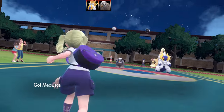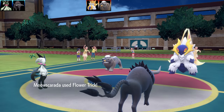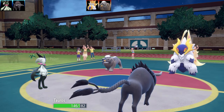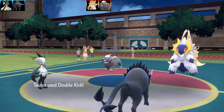Now we've got some doubles action. This is a battle against Cameron, and I have a combination here — this is why I was using Meowskata. I've got Flower Trick, which is a 100% crit every single time. This is my standard lead to activate Tauros's Anger Point, maxing its attack right off the bat.